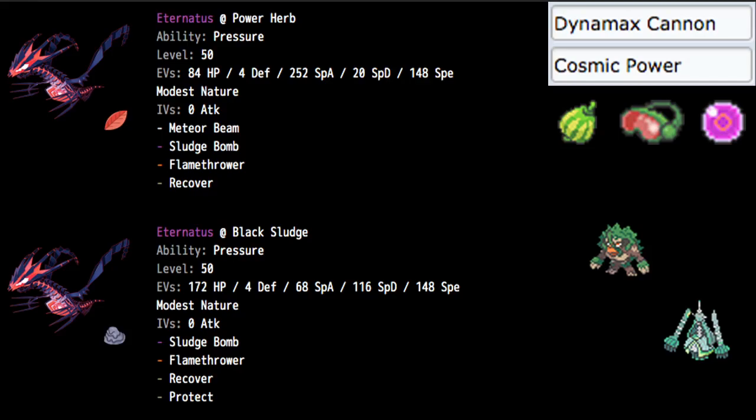I have two builds today. The first one is the Power Herb Meteor Beam combo. The second one is a little bit more bulky with more investment into bulk and Black Sludge, which is essentially Leftovers — a pretty defensive second build. Let's talk about the first one.